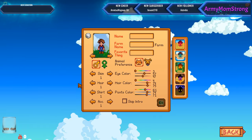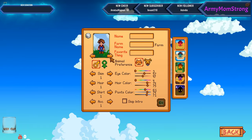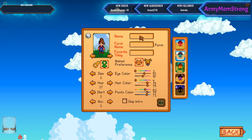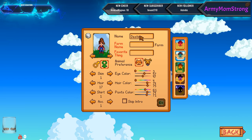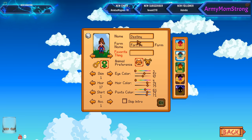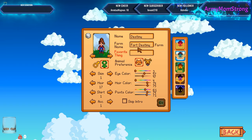I have not played it even for a second. Let's be a girl, and our name is going to be Destiny. Our farm name is going to be Fort Destiny, since that's what our community is.